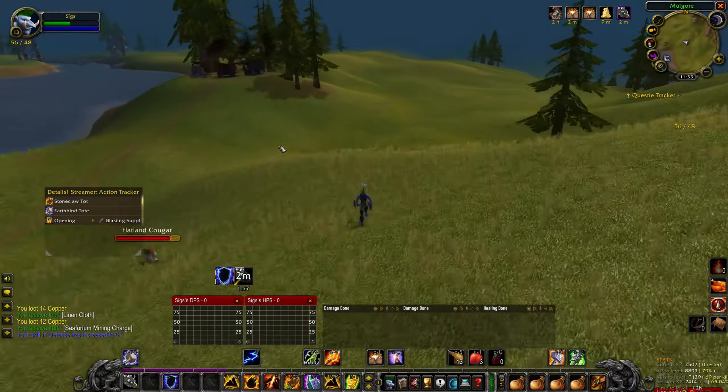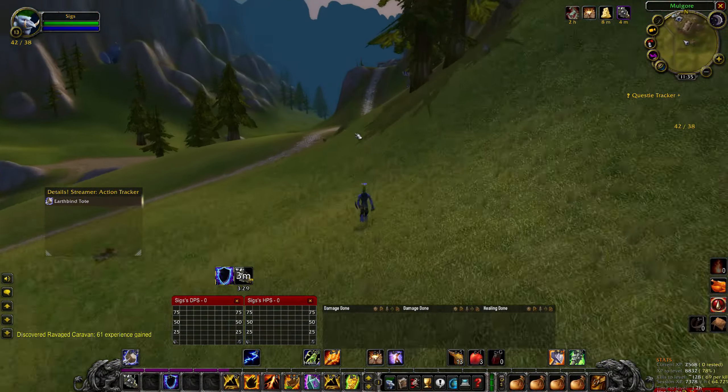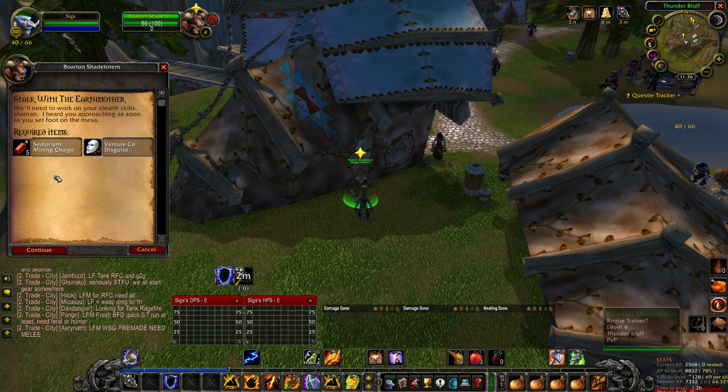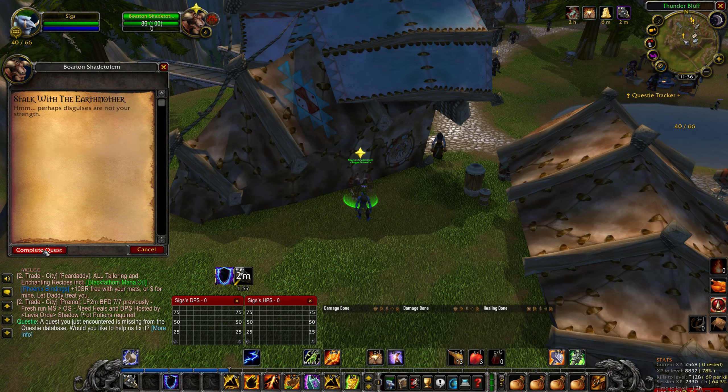It may be faster to fall in battle and then resurrect at a spirit healer. Either way, make your way back to Thunder Bluff and turn in the quest, returning the 5 C4M mining charges and the Venture Company disguise that the quest giver gave you.